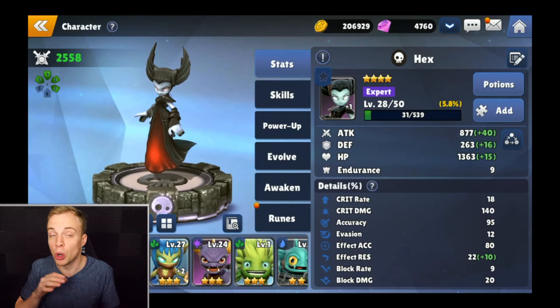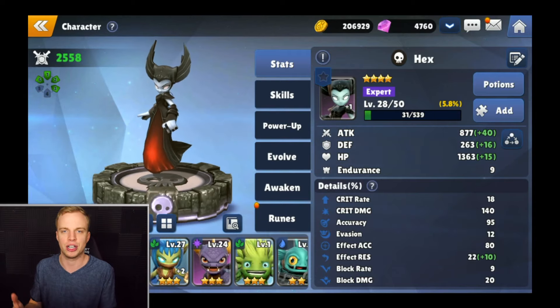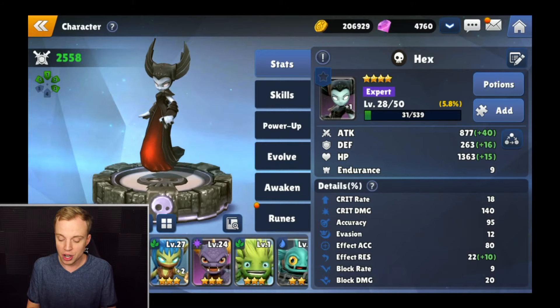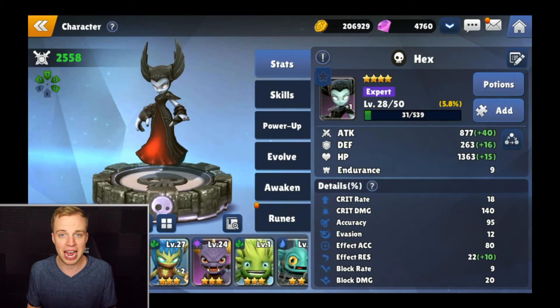For each and every Skylander, there's multiple ways you can increase their power across the board. Obviously, the very first thing you can do is level up your Skylander. You can do that by going into battles and gaining XP by destroying your opponents and winning matches, or you can collect red potions inside of the game and apply them to different Skylanders to help them gain levels really quickly. This is really useful if you have new Skylanders that you just summoned and want to level up fast without having to grind out the early game. Leveling up your Skylanders is going to give you big rewards as far as your stats go.